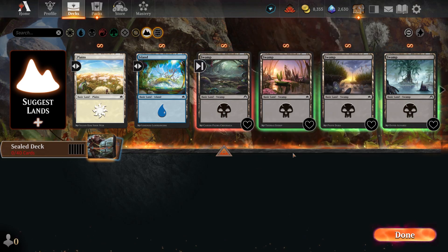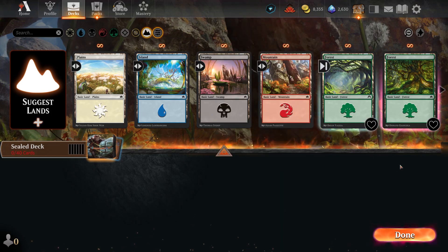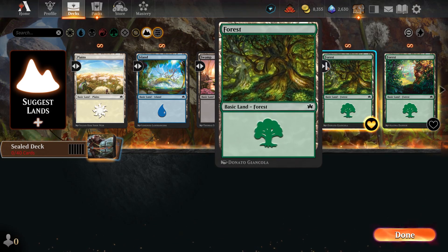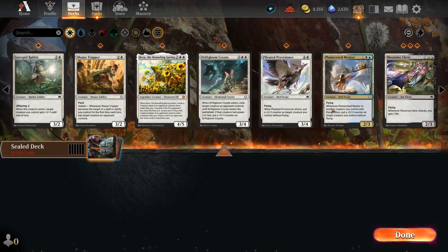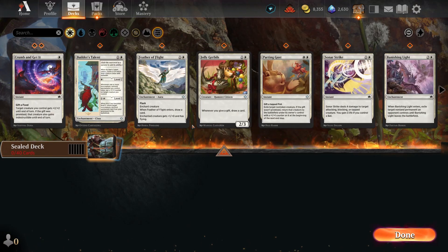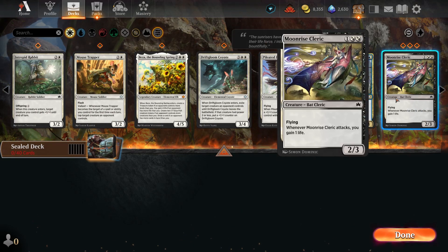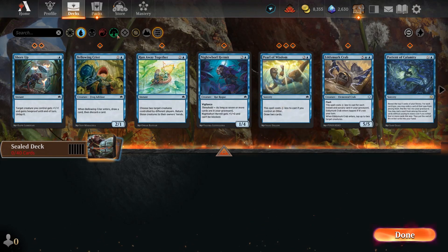We update the lands, swapping out the Modern Horizons basics — Forest, Swamp — for the Bloomburrow versions. We are all Bloomburrow'd out. Going back to look at white: white does seem a little shallow. We have some good cards, but the number of white cards seems a little bit on the short side. So we might come back to it, but let's look at what blue and green offers first, since that's our most likely direction.